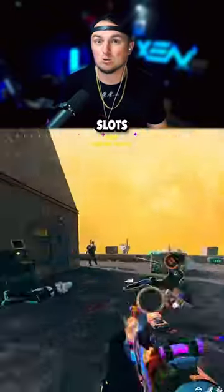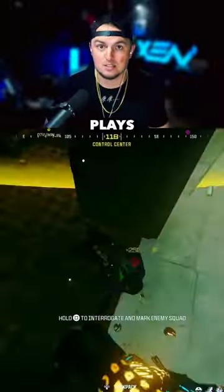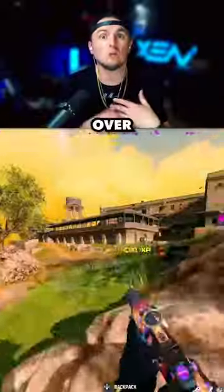On Rebirth Island, movement is key, so slots 1 and 2 are going to focus on speed and agility. Mountaineer is perfect for minimizing fall damage to make drop-from-the-top roof plays, so lock that in for slot 1. Then in slot 2, we're going to run Double Time for the extra tactical sprint time to tac sprint over a longer distance.